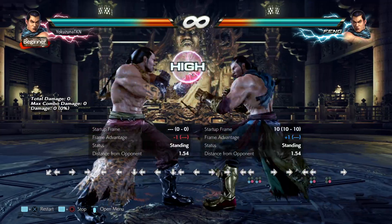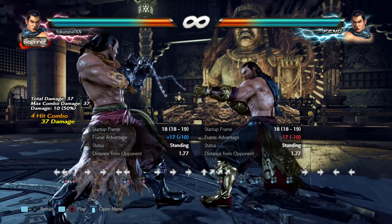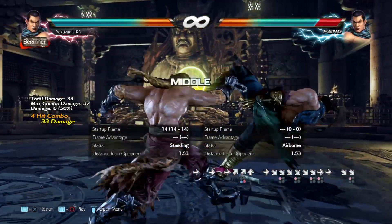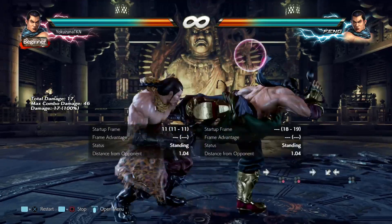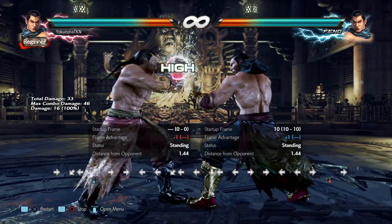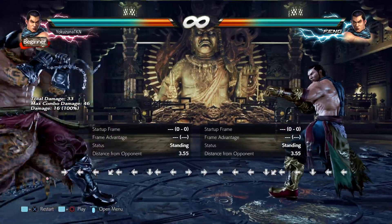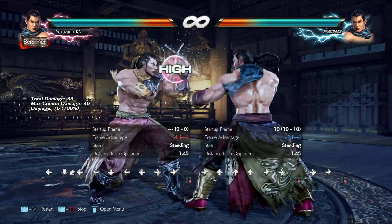The first move we're gonna go over is up+3+4,3, which is very sad because this move looks cool as hell. It's a very reliable high crush — even a mid crush to some extent — and the first hit is actually a launch, which sounds great right? But the problem is that the extension of the first move is a high and can be launched. Even though if you press into that you actually get, I think, a free shoulder.